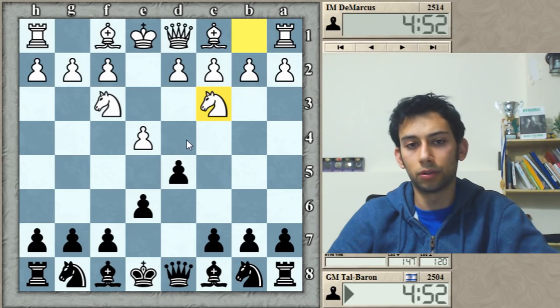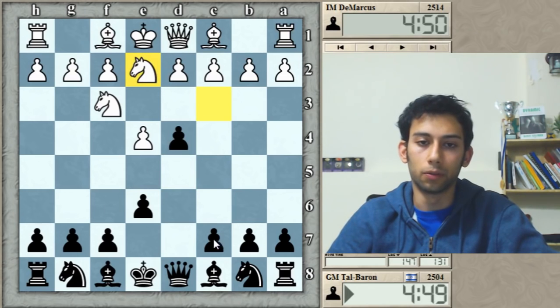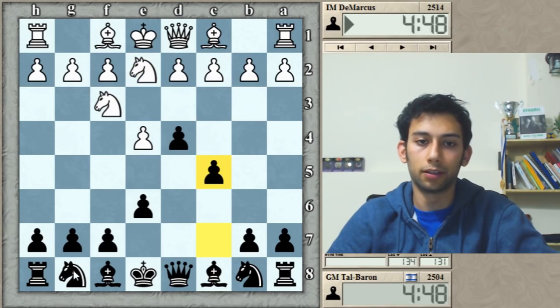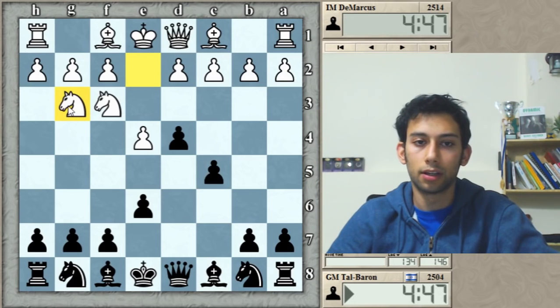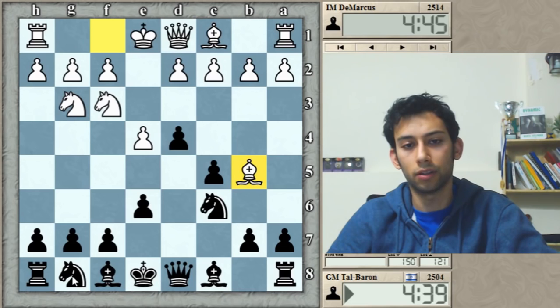Nc3. Now I'm thinking whether to go Nf6 or d4, but d4 is more principled so I decided to go for it. Ne2, c5 — the main line is c3, after which I usually play Nf6. He went Ng3, and Nc6 is the principled choice. I believe a6 is another interesting possibility.